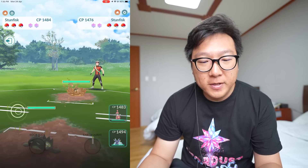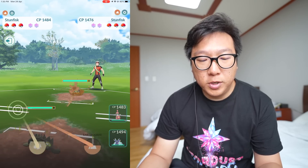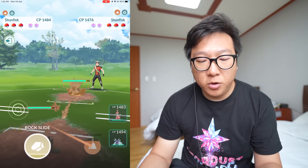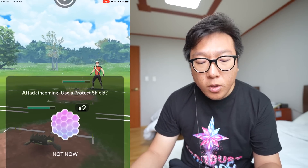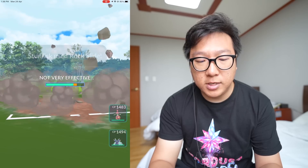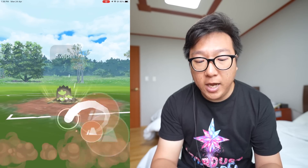My opponent is also using Galarian Stunfisk. In this mirror matchup you can choose to bait with Rock Slide or go with Earthquake straight away. I'm going with Earthquake. Opponent won CMP — I'm going to let this go through thinking it could be a Rock Slide bait.